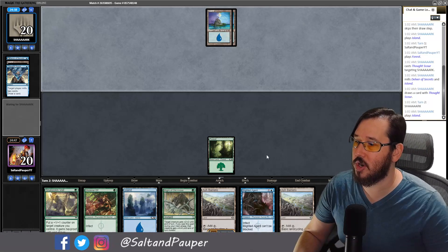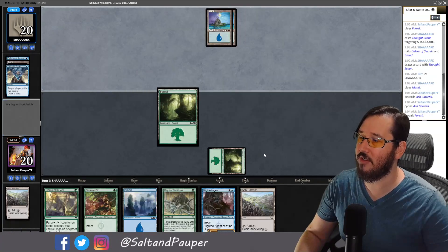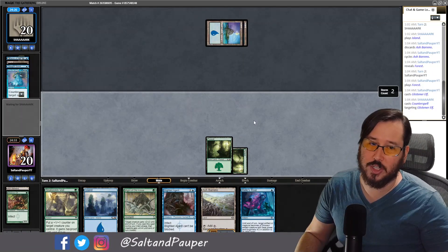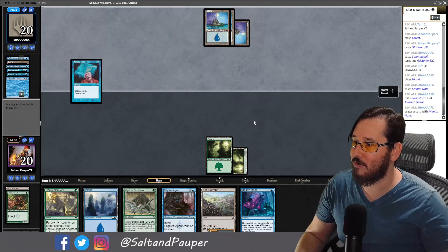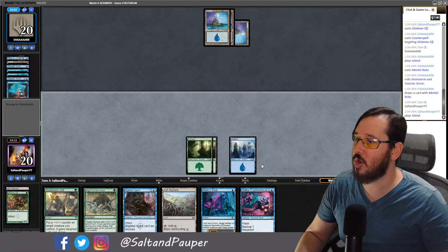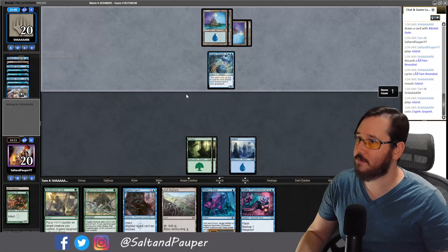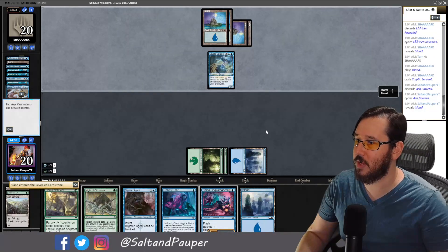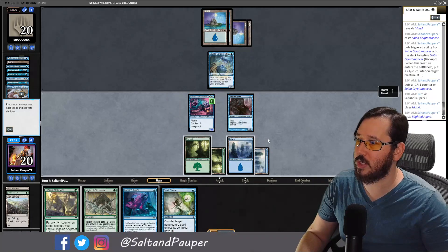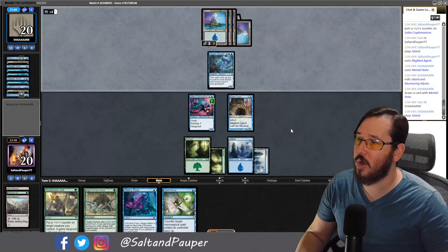Opponent plays land and passes — now it's awkward to play into the open counter without a Dispel or Spell Pierce. We do go for Glistener Elf and get it countered, immediately regretting not playing it turn one. We miss the cycle trigger at end of turn. Opponent is just digging and leads with a Cryptic Serpent. We cycle end of turn and flash in a Cryptomancer trying to bait a counter spell, but they let the Blighted Agent resolve instead, using Mental Note at end of turn. We're in a pretty good position.